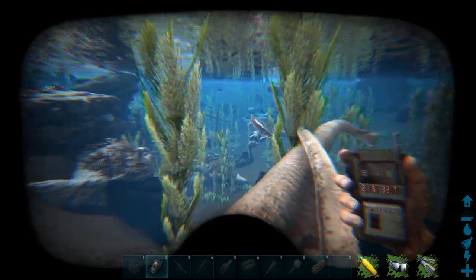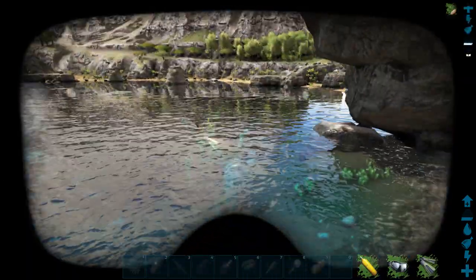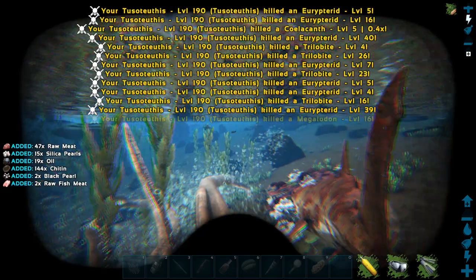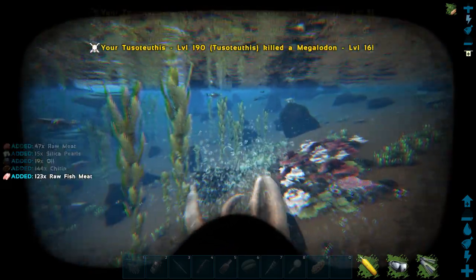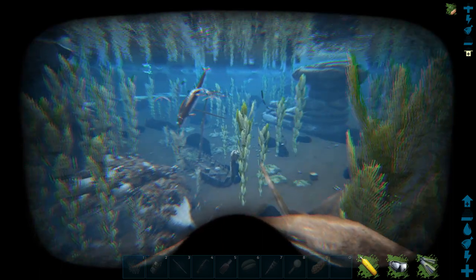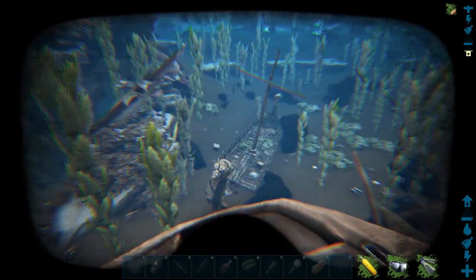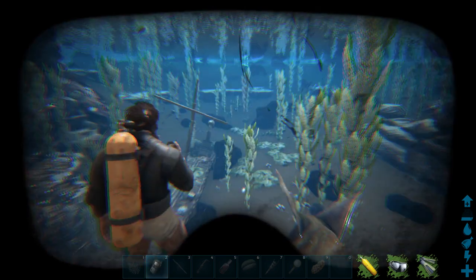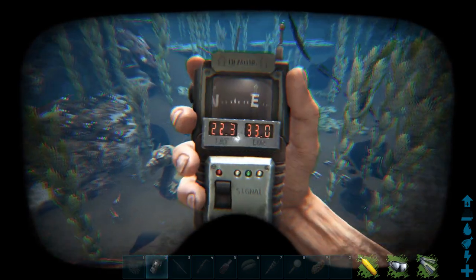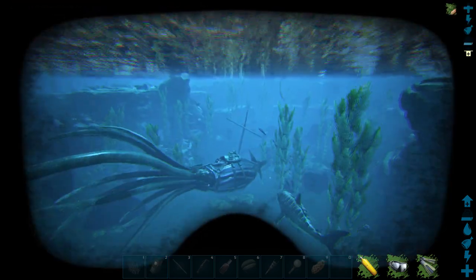There's usually a Basilosaurus spawn here as well, so you can come here for your Basilosaurus. As you can see, there's another Viking ship in there at 22 and 33. This is the most common spot that people use to farm black pearls.